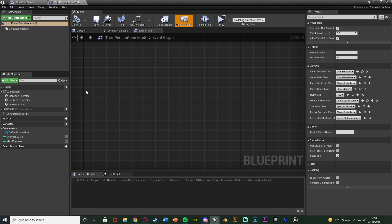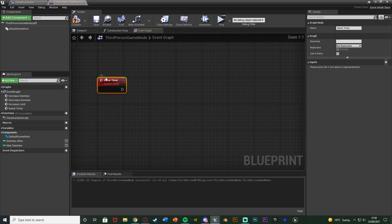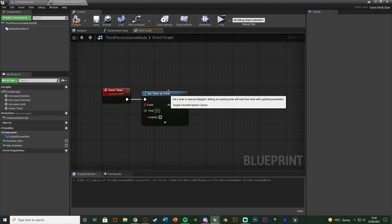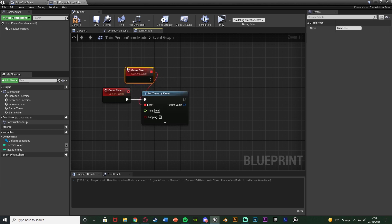To create a timer we're going to use a built-in function. Right click and add a custom event naming it 'game timer'. Out of this I'm going to use 'set timer by event'. This sets a timer for however long we want, and the event here will fire off once the timer finishes counting down to zero. This event is going to be our game over screen — so I'll drag out an event and add a new custom event naming it 'game over' or 'end game'.